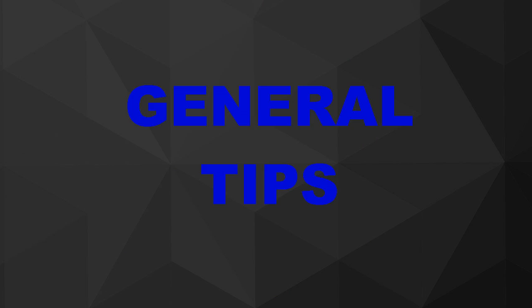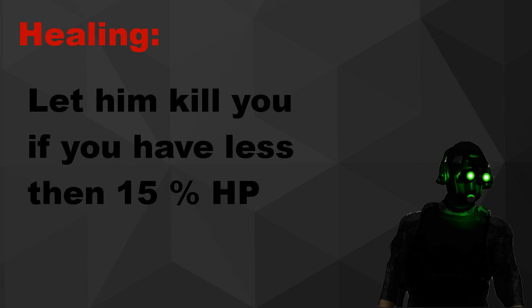Some general tips: if you are playing on Overkill and your health is beneath 15%, you can find the Cloaker and let him kill you. Because he will not cost a down, but you will have 25% health after getting up, which is like he kind of healed you. That's of course if somebody can get you up.